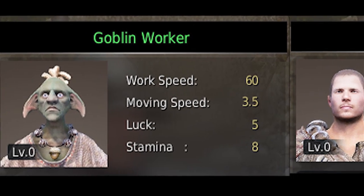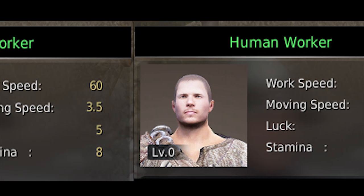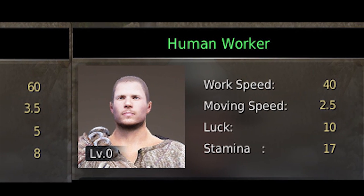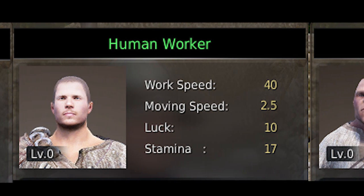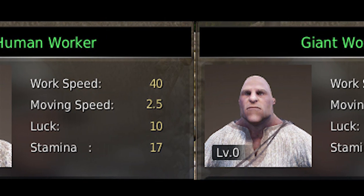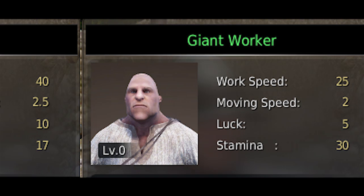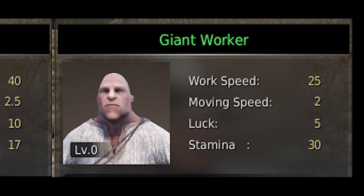You can hire up to three races as well. Starting from smallest to biggest, you can hire a goblin. Goblins have the best work speed, the best move speed, okay luck, but have the worst stamina. Humans are very average — they have average work speed, average movement speed, very, very good luck, and okay stamina. And then you have the giants: low work speed, low movement speed, low luck, but very good stamina.